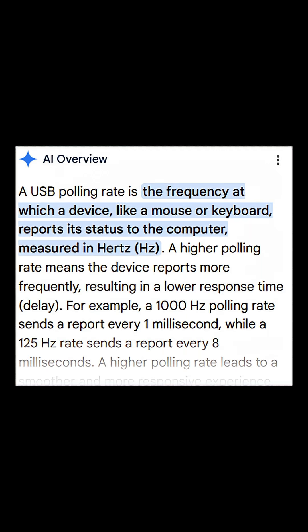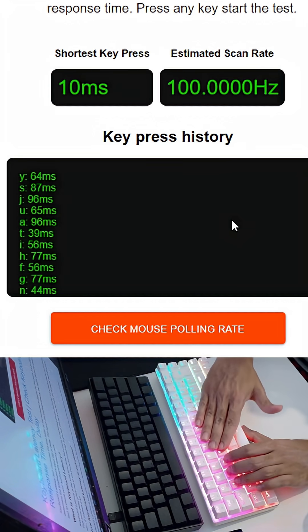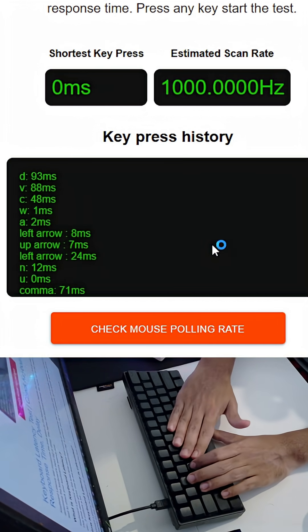That actually isn't true. The polling rate is how fast your computer and your device communicate — that has nothing to do with the speed of the sensor, the switches, or how fast anything is scanned. By smashing a few keys online and measuring the time interval between them, you can kind of guess how fast a keyboard actually is.